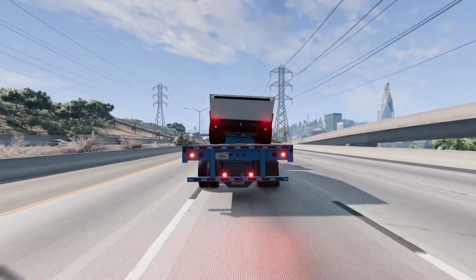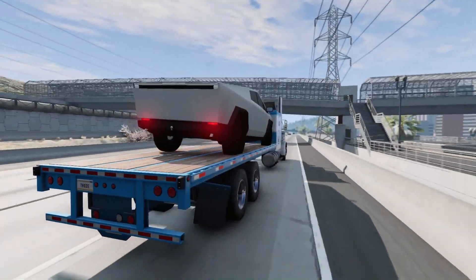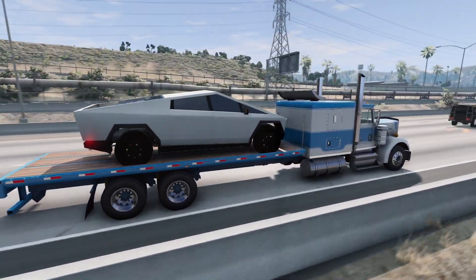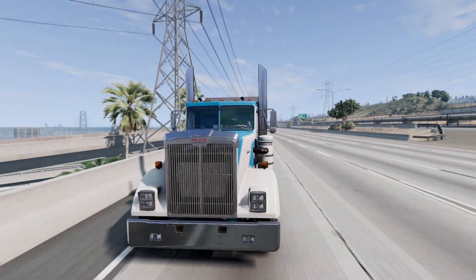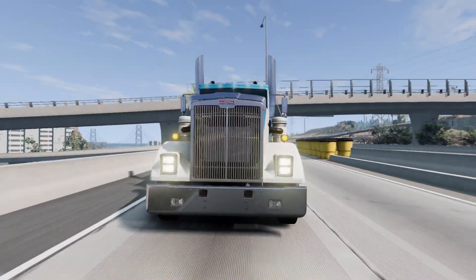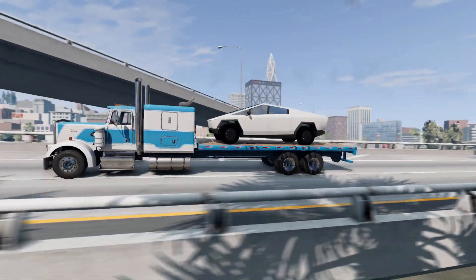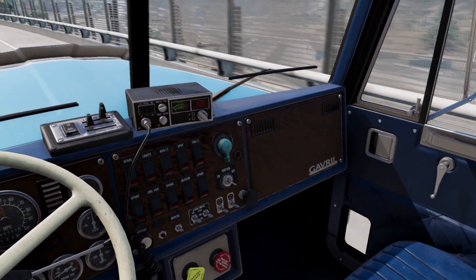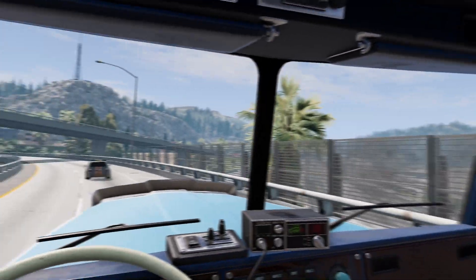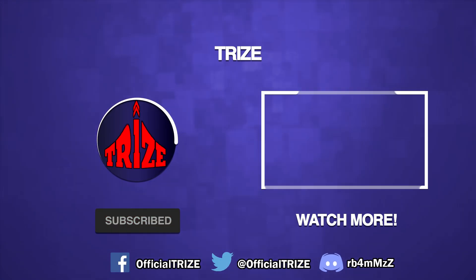With BeamNG Drive's Update 0.31 — aka the Gavril T-Series Remaster — this truck has a ton of new loadouts and behaves like a real semi-truck. With the addition of air brakes, hydraulic lifts, jake brakes, and many other features, it feels like you're driving an actual semi, making this feel like another trucking simulator. Same with adding a handful of new trailers that can be interacted with using the T-Series. There were also changes to the West Coast USA map: a new seaport with cargo containers, the police station being finished, a new gas station near the seaport, and a small overhaul to the Logistics Center just outside the racetrack. That'll do it for BeamNG Drive Update 0.31 — please like and subscribe. This is Tri's Rising Up, signing out.